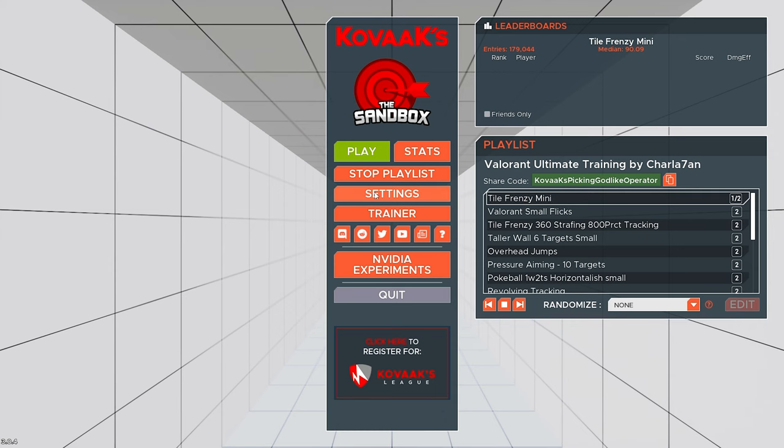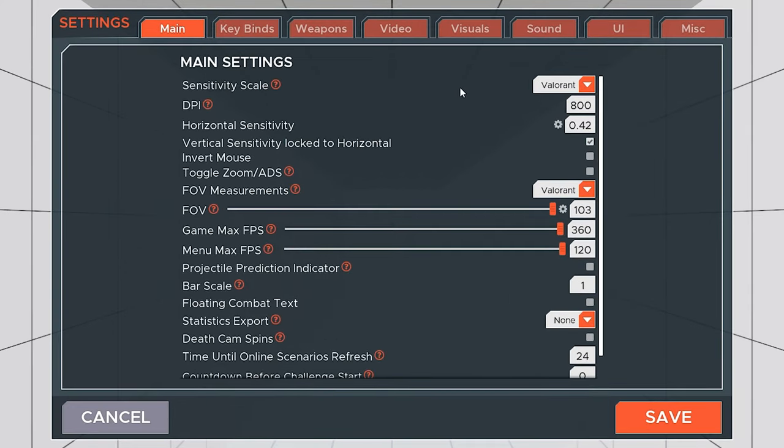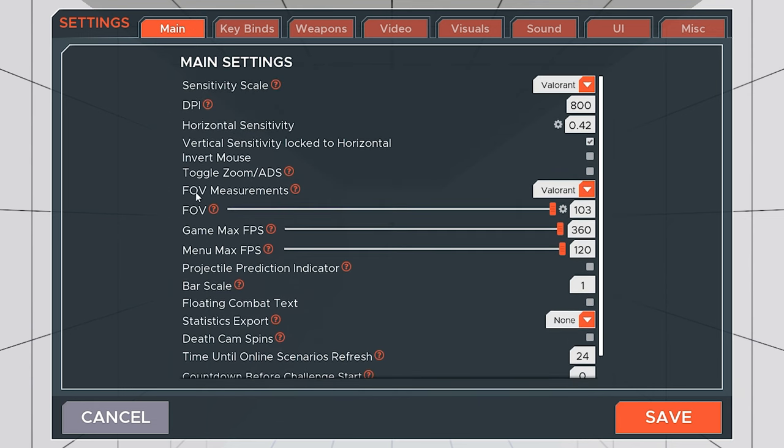But before we actually start, we need to adjust your Kovaak's settings in order to maximize your training benefits. In main settings, put sensitivity scale to Valorant and mimic your in-game sensitivity settings. I'm using 800 DPI with 0.42 in-game sensitivity. All other settings you can copy from here, and one setting that will change every single task is your field of view. Make sure that FOV measurements are set to Valorant and you'll get specific FOV settings for each task.